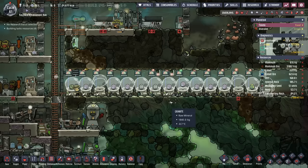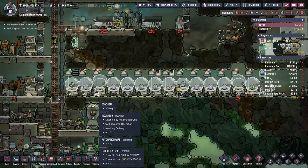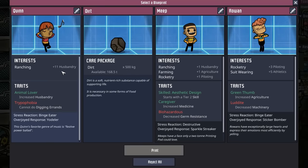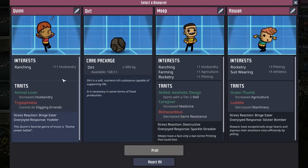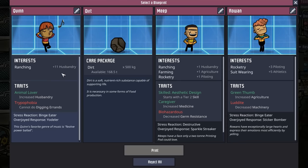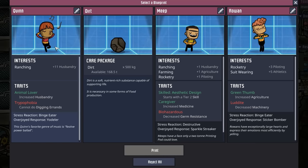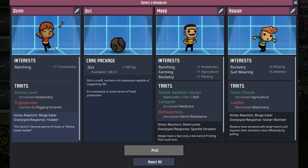It is cycle 61, and once all of these eggs here are born and then turn into adults, we will be ready to start Carnivore. My goodness, look at this Quinn — plus 11 to husbandry, plus animal lover, which means they start with a 14 husbandry. This is a no-brainer.